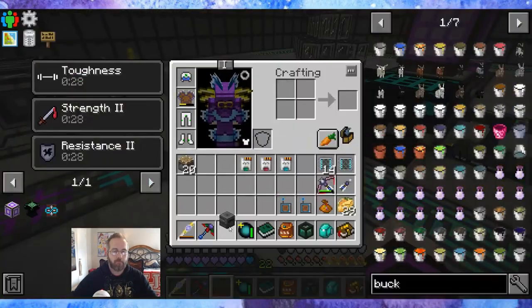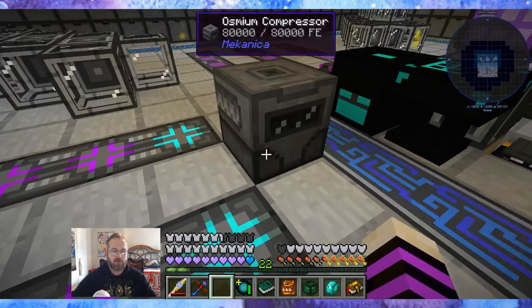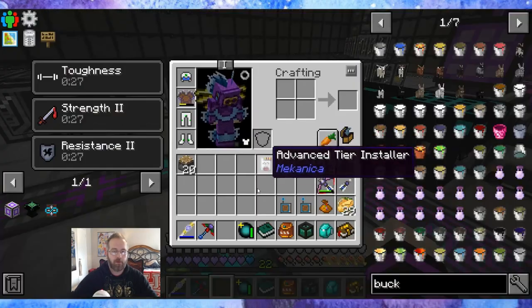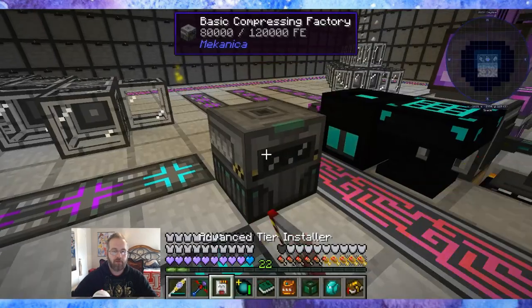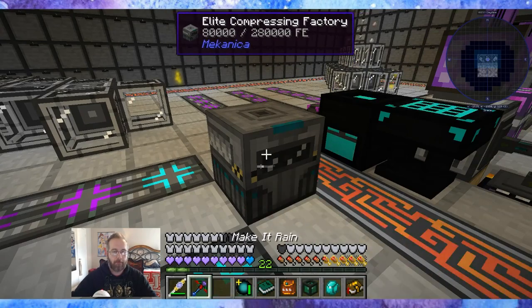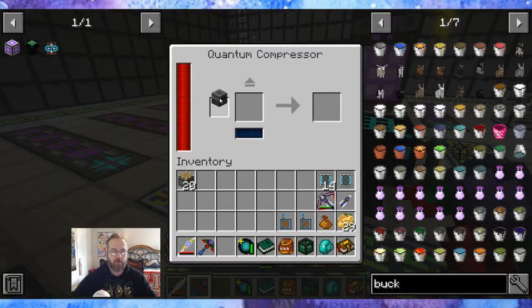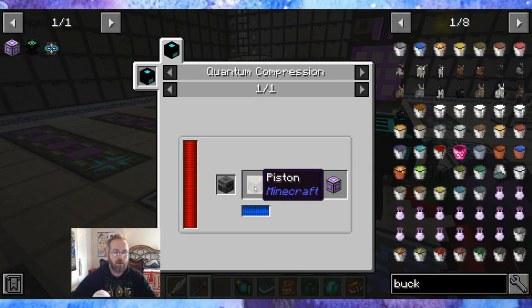So let's see — watch there be some super simple way to upgrade these, like by putting them in your crafting grid together. Okay so we got this guy — he's going to go here. And then it's 10,000. Is it a piston that has to go in there, or is it just 10,000 items that have to go in there?